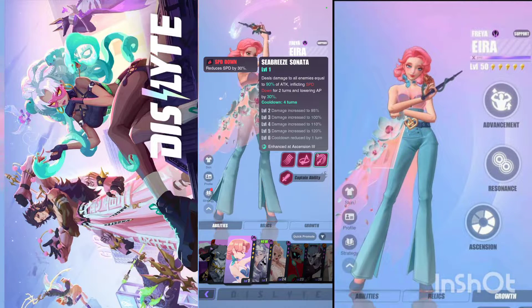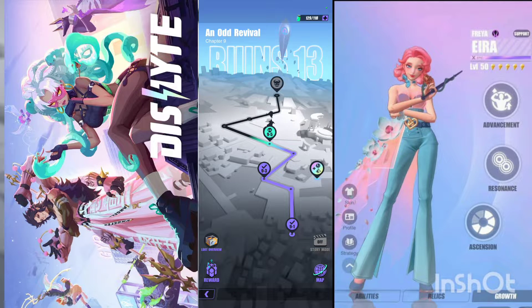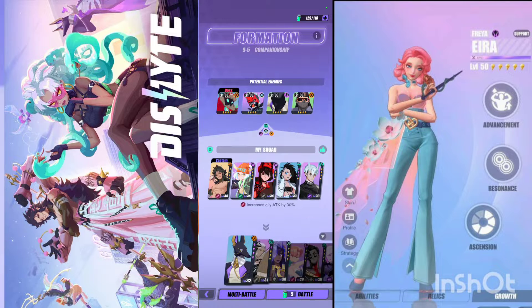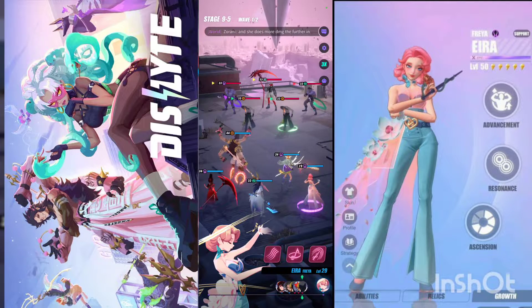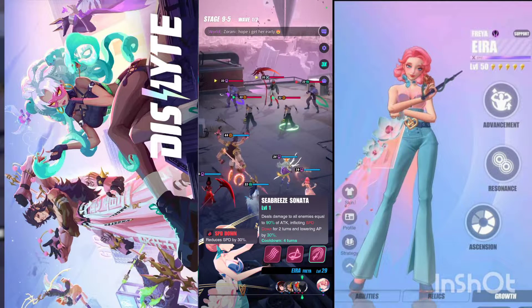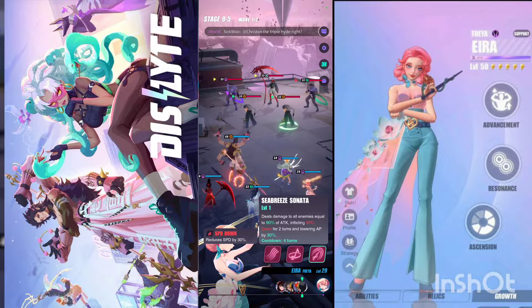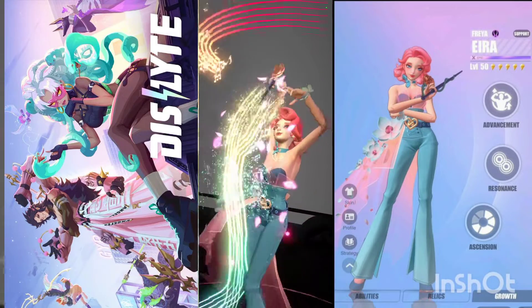I'm going to level this character up and try the stage I'm stuck on. We're back — I'm at chapter nine. Leveling up the relic system for power enhancements took forever because it shows a whole animation and you can fail a lot. We're going to put the game on 3x speed now. I'll activate the support's ability — Sea Breeze Sonata — and we get the animation.